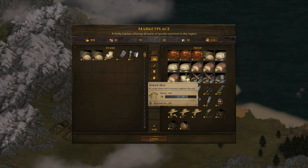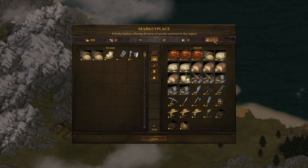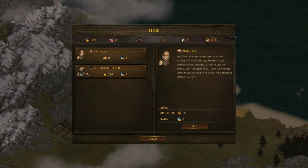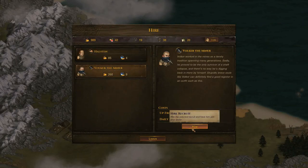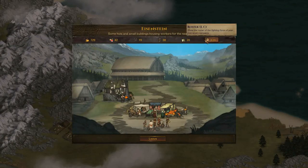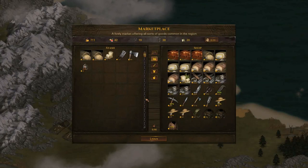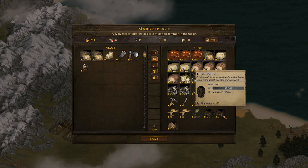How much money have we got? We've actually got a bit left, so we might hire on another brother. You're going to take a lot of losses at the start. We could pick up old Valkia the miner here, or Hanson - we'll probably pick up the miner since he does come with a pickaxe. We could give him a buckler. I would prefer a spear but I don't have any spears.